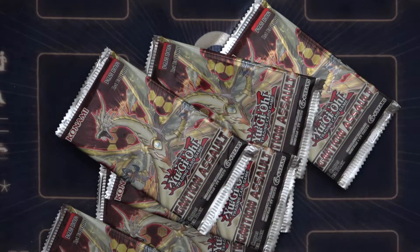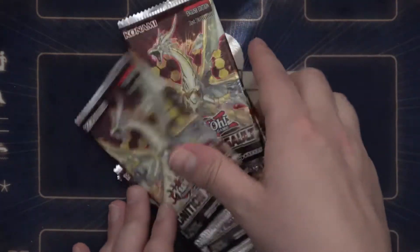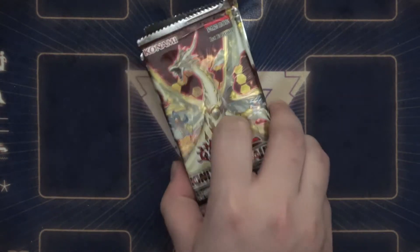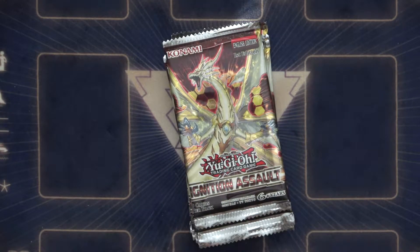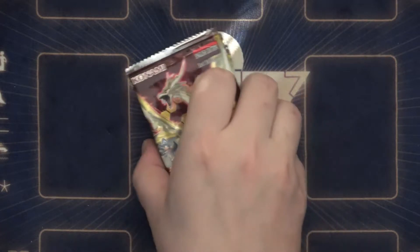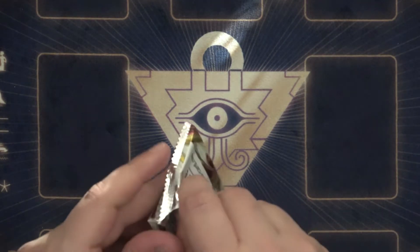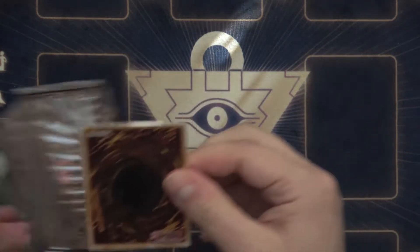All right, so these three are not going to be opened today — these are. Maybe later on we can open those up with something else. But if we get the one card that I need out of this — a.k.a. the Cross Sheep — don't even have to worry about it. We'll just go ahead and take this and be good to go. Let's start opening these up, and then after that we can see if we can add anything into the deck.